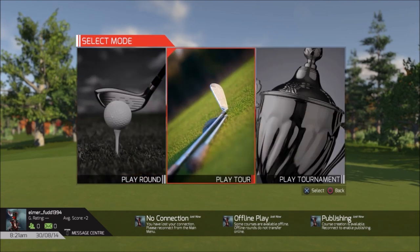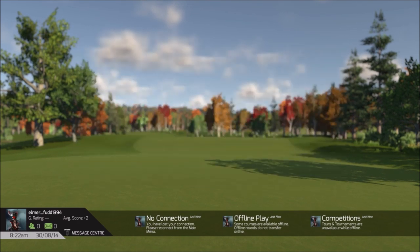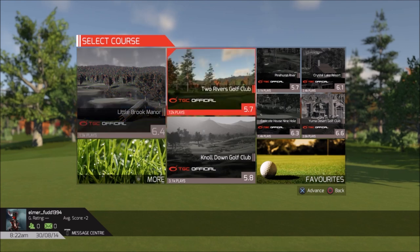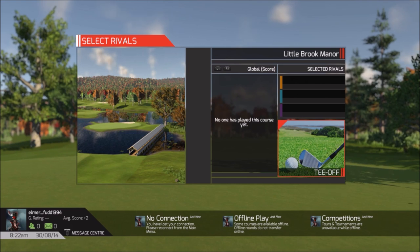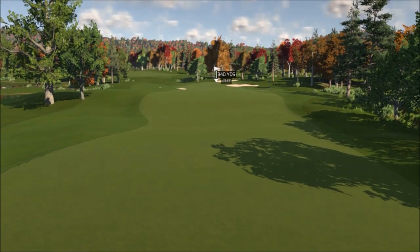In offline mode you have the option to play a round, tour, and tournament. I changed my player there — I'll have an example of creating the player in a little more detail into the locations. Right here we're just gonna do a simple play hole, just to show you what you can kind of do. Hello and welcome to this first hole — par 4.